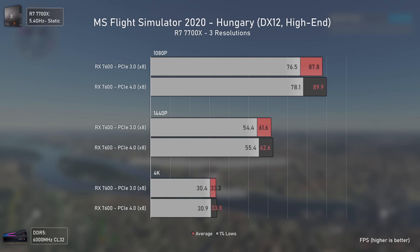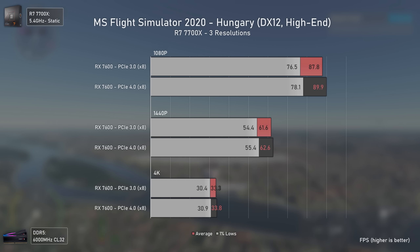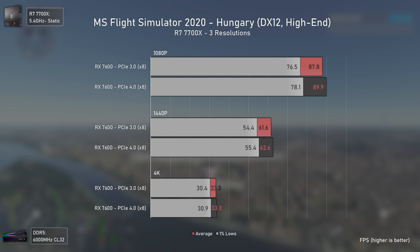Moving to Microsoft Flight Simulator, we see almost no differences, with a mild increase in averages and 1% lows that could actually be considered margin of error, meaning you most likely won't have any issues when using PCI Express 3 with an RX 7600 in this specific game.